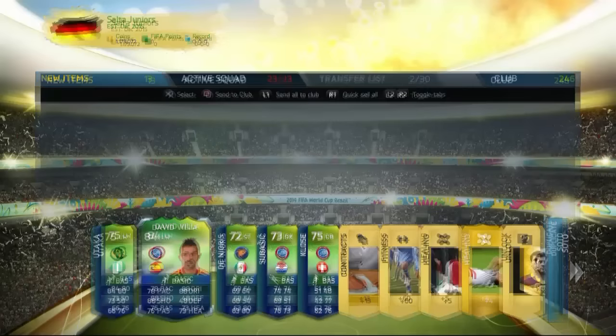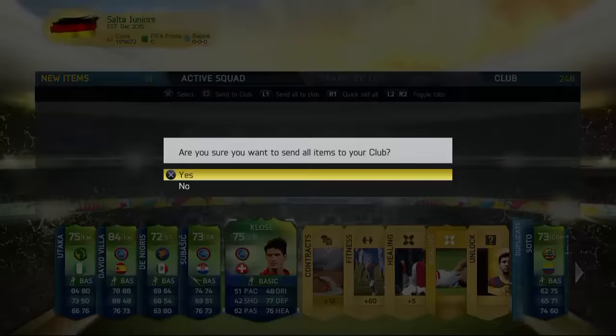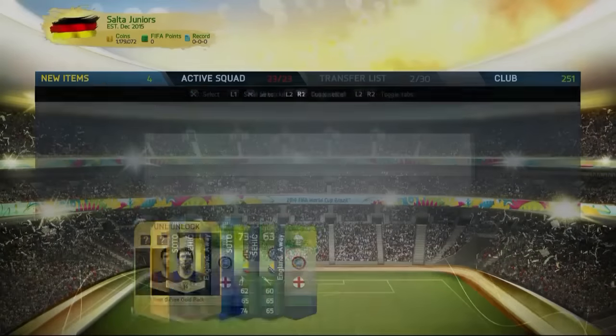Okay, 84-rated Diamond Vila. Oh my god, just have a look at this guys — that's Suso Kimus, 88 dribbling, almost 80 pace, 88 shooting, 76 passing. That's a great card there. Happy about that card. And not a bad pack at all.